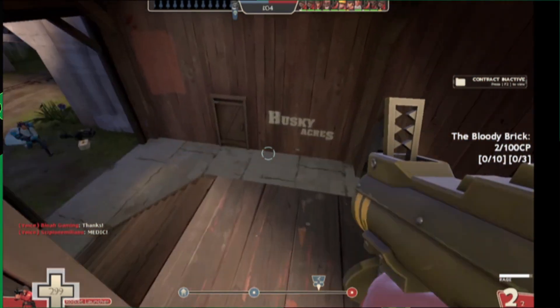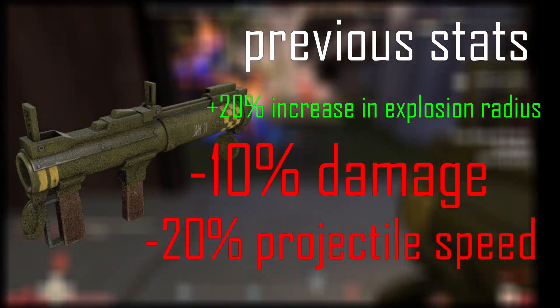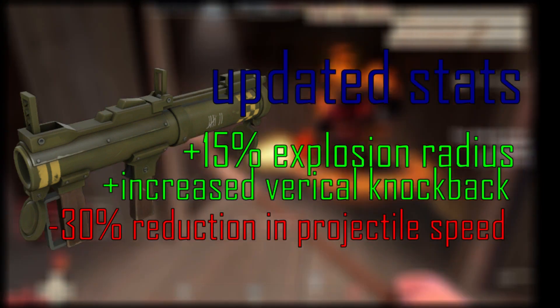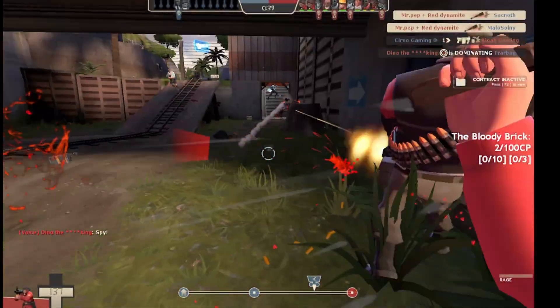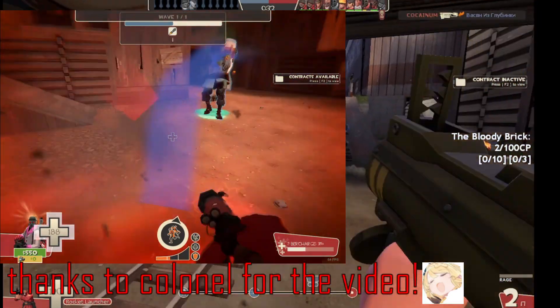The Wasp Launcher is not great. Its previous stats were a 20% explosion radius and a 10% reduction. That was changed to a 15% increase in explosion radius, increased vertical knockback, a 30% reduction in projectile speed, and a 110% reduction in damage falloff. This weapon is fun to play with for the wrong reasons, as it gives you an unfair advantage over mobile classes because of its increased vertical knockback. It can stop ubers, scouts, soldiers, demos.